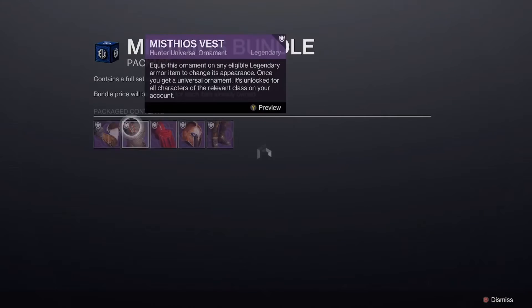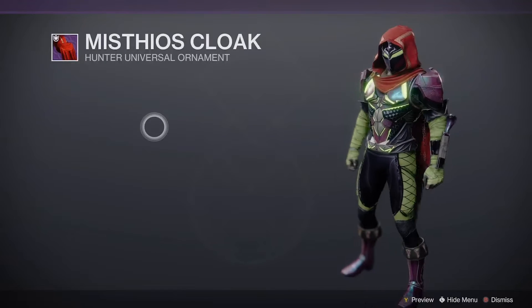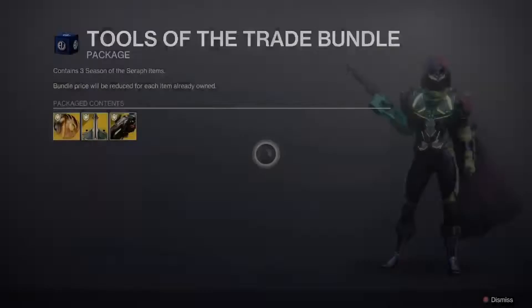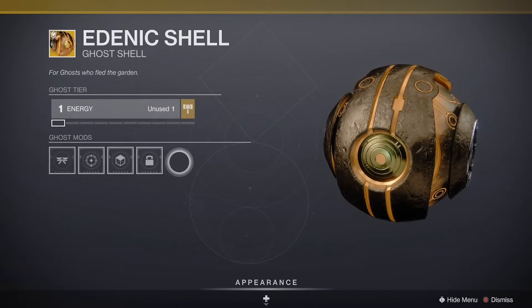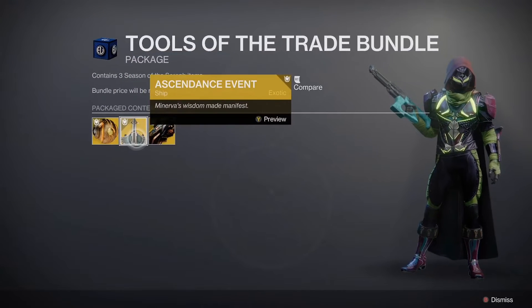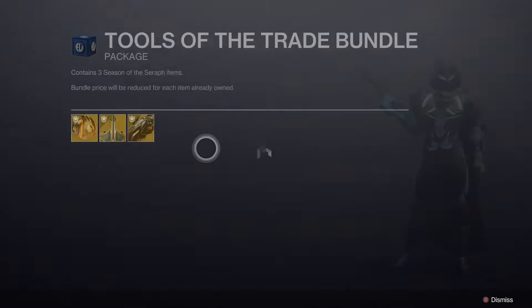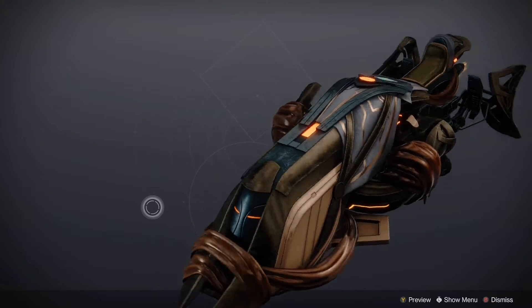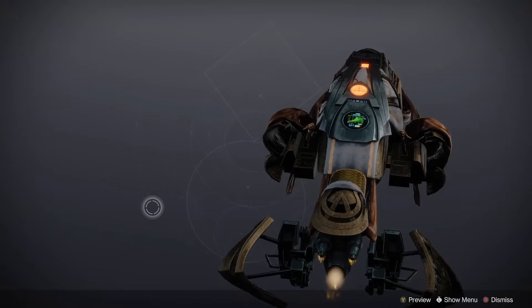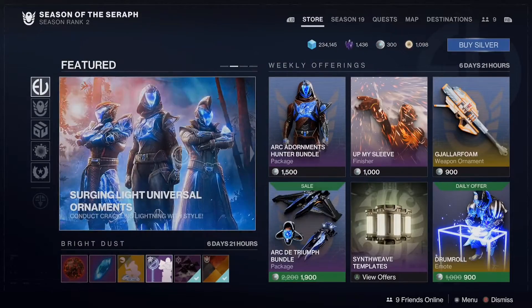Mythos Vest — let's see what the cloak looks like. Pretty cool. Tools of Trade. Adenic Shell — weird ghost, never seen that before. Ascendant Event Night Ship. This sparrow kind of looks tight, different. I don't know what this comes from, but is that everything?